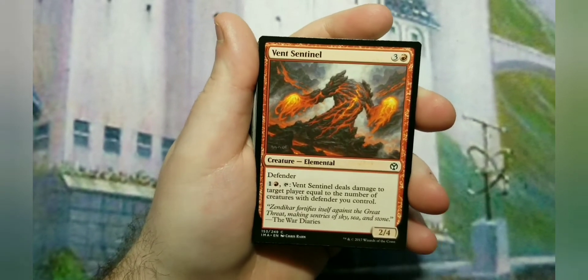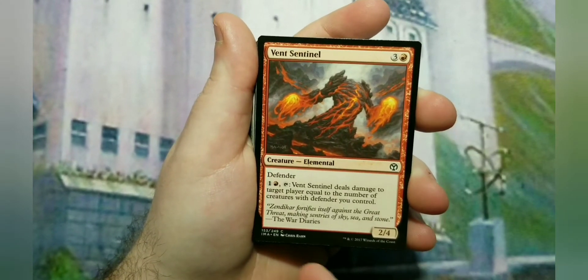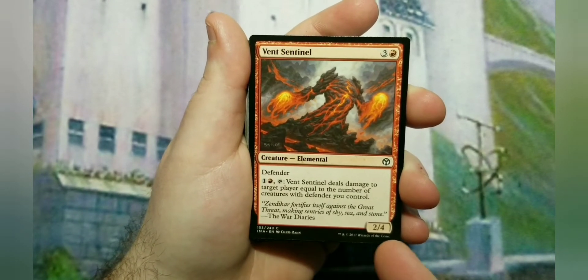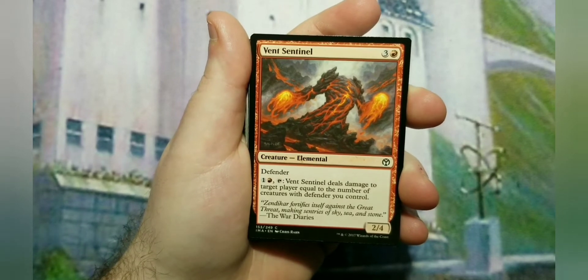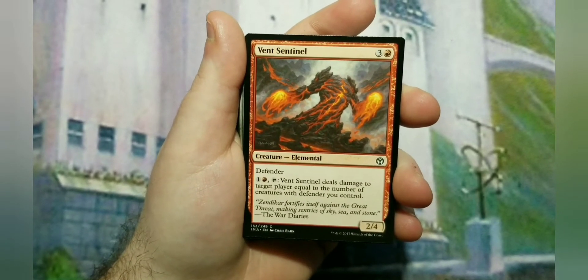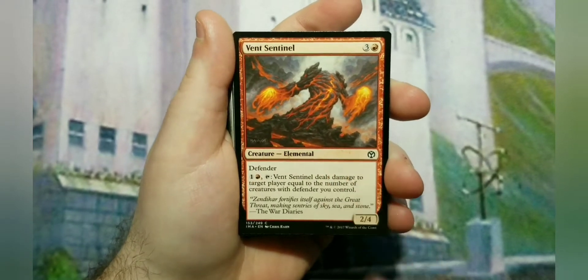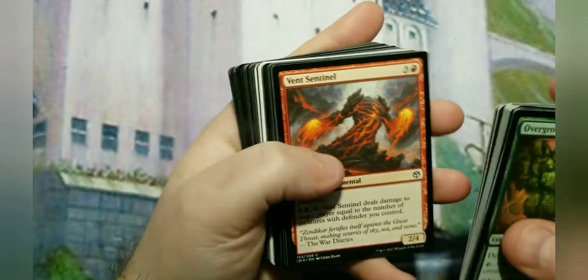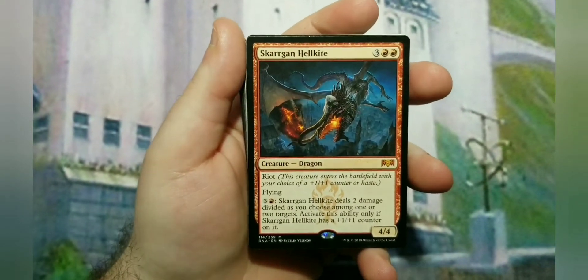I put two of those in there. Then I've got two Vent Sentinels - four to cast, a 2/4, also has Defender. Its ability is for a red and one, tap it: it deals damage to target player equal to the number of creatures with Defender you control. So you don't even have to cast fireballs - you can use your own creatures to produce mana and also burn your opponent off the board. Two of those in there.